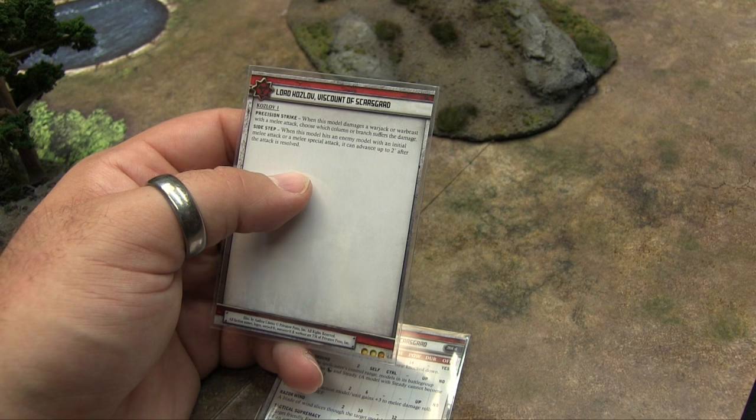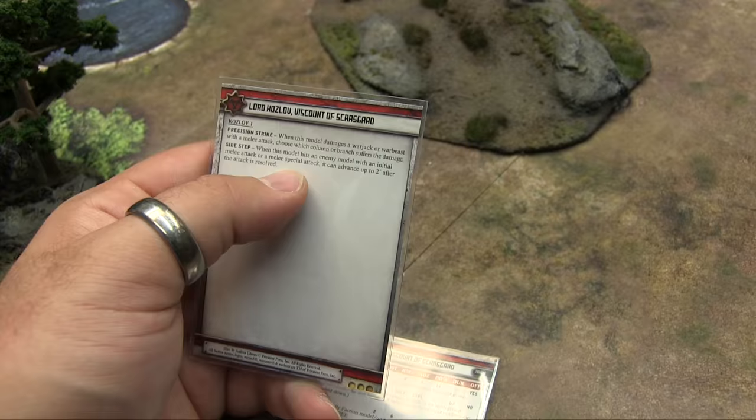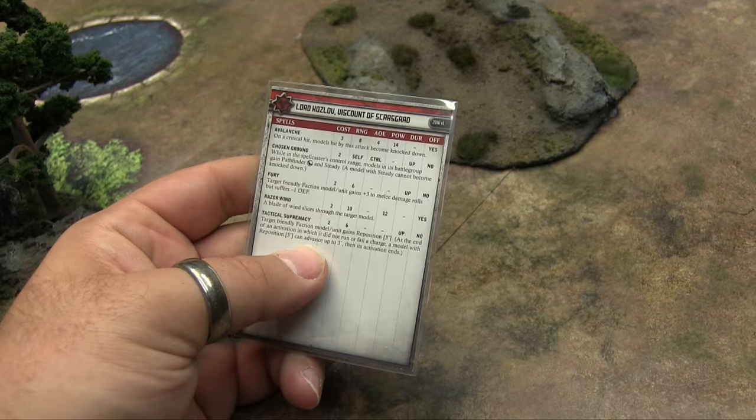On the back of the card, he's got special rules. Precision Strike: when this model damages a Warjack or Warbeast with a melee attack, choose which column or branch suffers the damage. Sidestep: when this model hits an enemy model with an initial melee attack or melee special attack, it can move up to two inches after the advance is resolved. So this guy is pretty fighty — but that's just his basic skills.